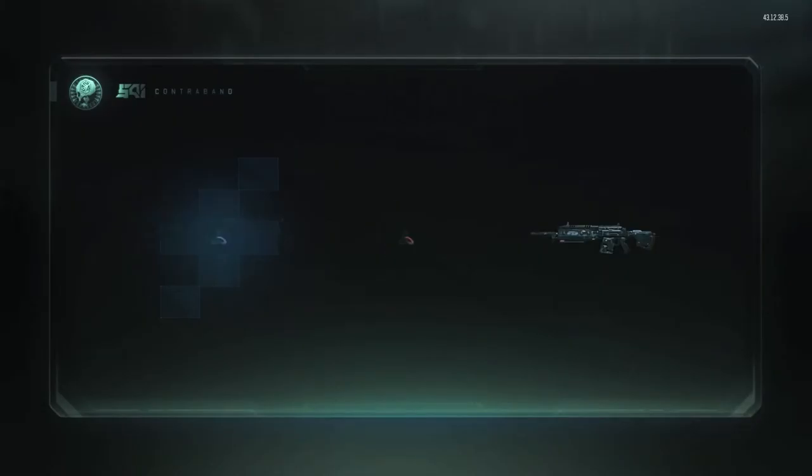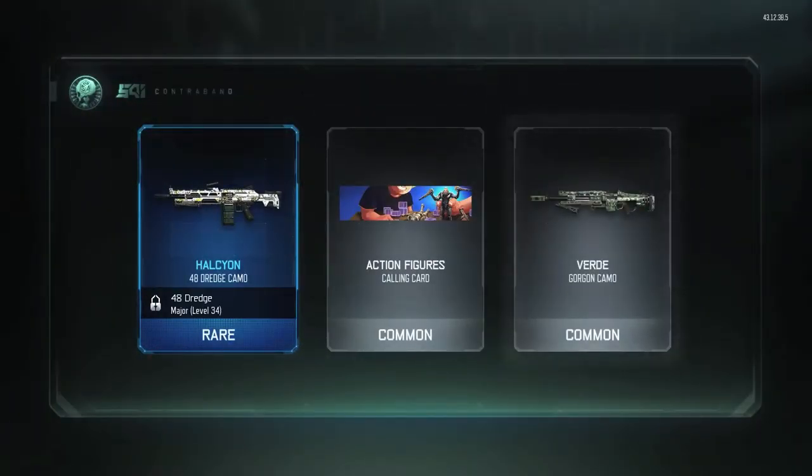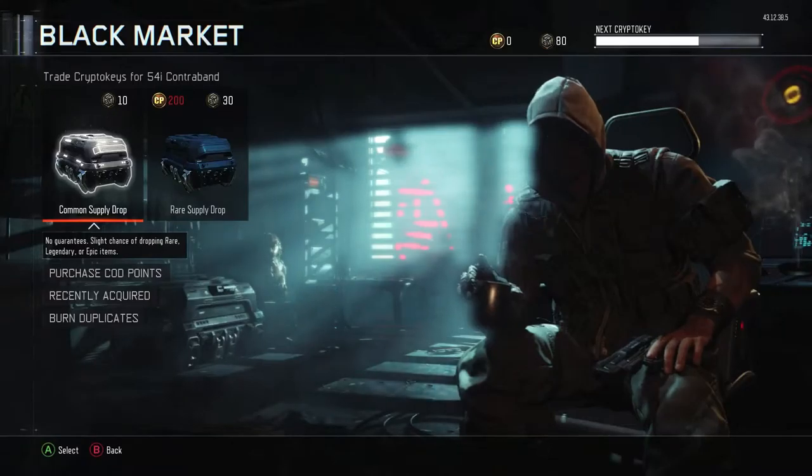Next up, let's see what we get. House Scion for the 48 Dredge, and nothing else really good. I mean, I guess that camo looks pretty good — that actually is an okay camo, a pretty decent camo.